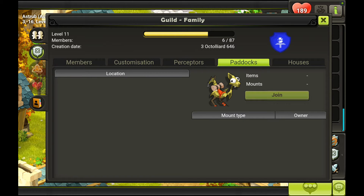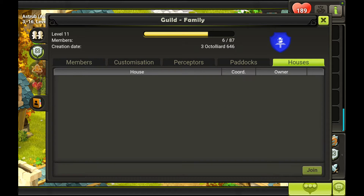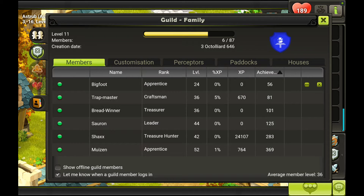Next up are paddocks — we currently don't have any, but you can raise your mounts there; they're sort of like pets. You can raise them there, breed them, and let them grow. And lastly there are houses that you can buy, sort of like guild storage space, teleportation points, and something like that.